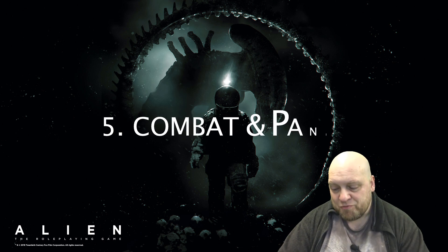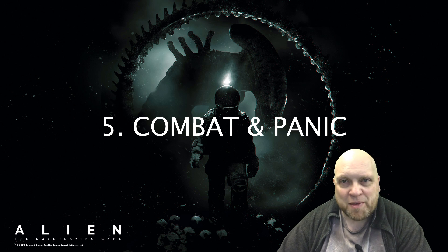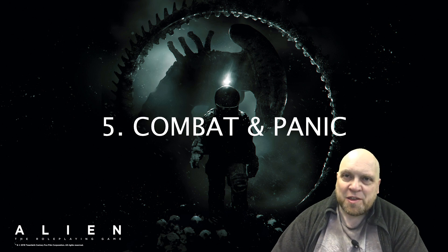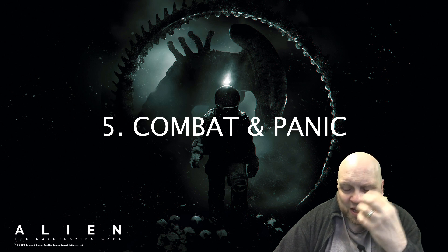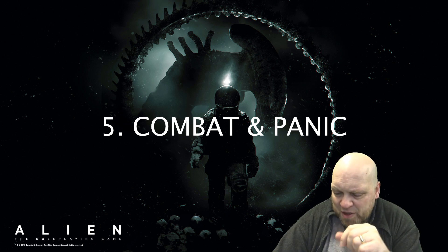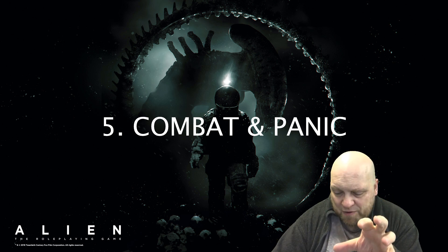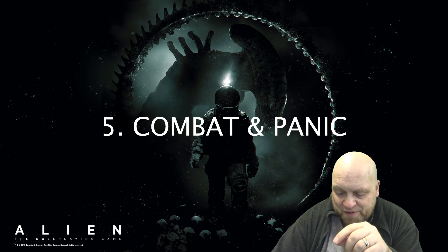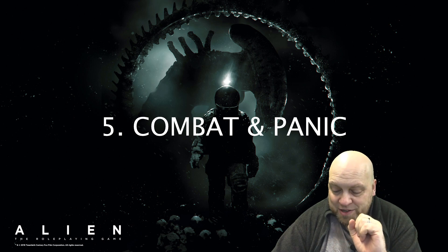It starts out with a great quote by a character called Dillon — you remember him from Alien 3. He was the inmate with the glasses who got on well with Ripley, a sort of leader of the inmates. He says: 'You're all gonna die. The only question is how you check out — do you want it on your feet or on your knees begging?'